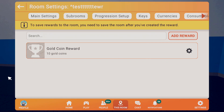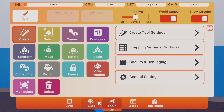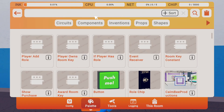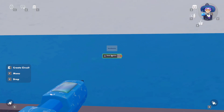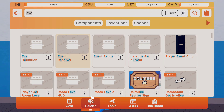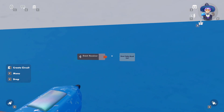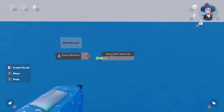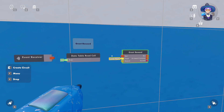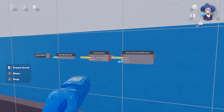Take out your maker pen and add a bunch of circuits. We'll start with a simple event receiver, then add a data read cell chip right next to it. We'll also want a grant reward chip and a show reward notification chip. We'll link everything up in a moment.